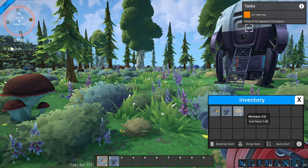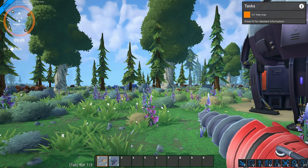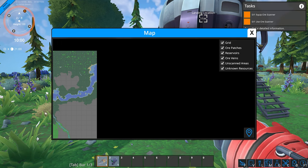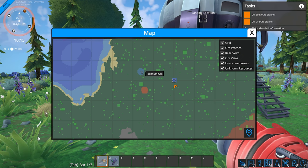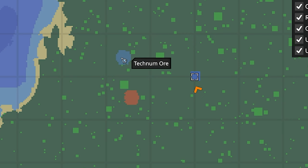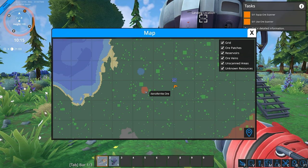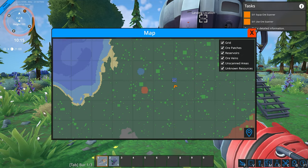The game wants us to open up our task menu. Let us open up our menu. This is our landing location and this map looks ginormous. I want to go see if we can explore the river over here, but it seems like the game wants us to find this technomore — and I'm not even going to try to pronounce it. Xenopherrite — hopefully that's correct. So we have our ore scanner, which reminds me of Satisfactory.